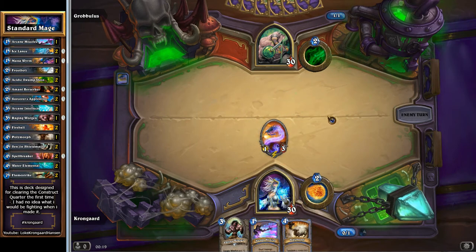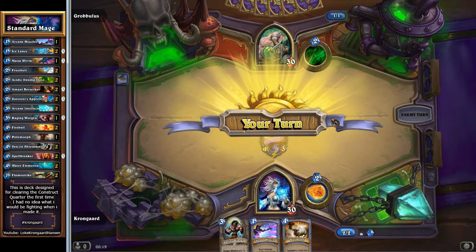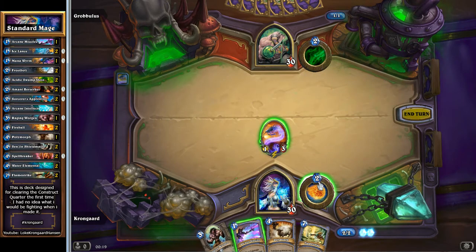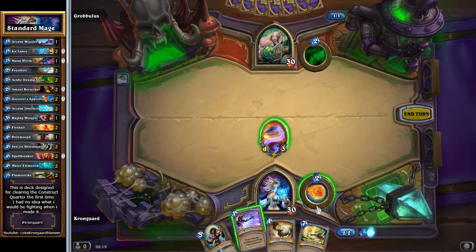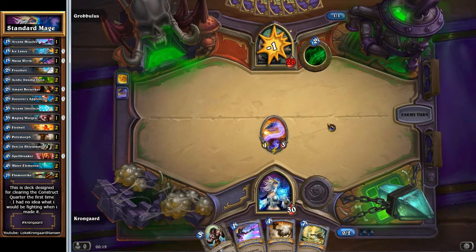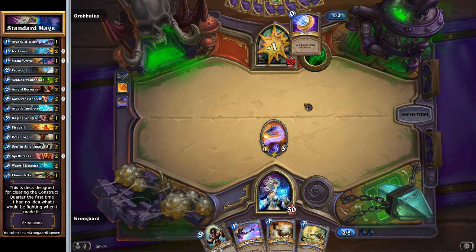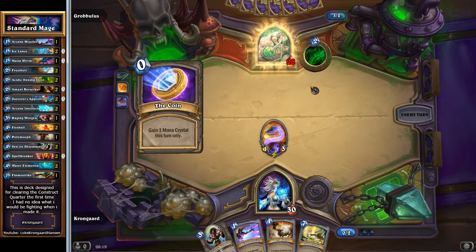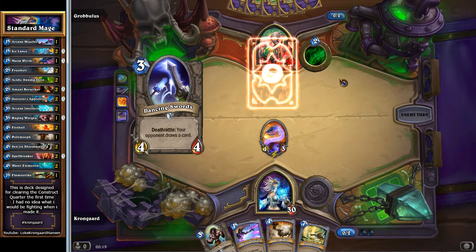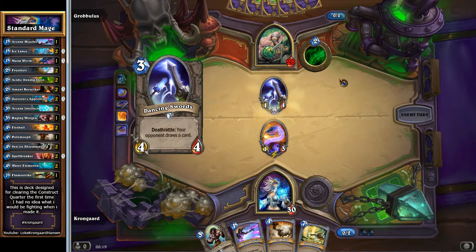Tag the Poly. So that's how it's gonna be then. Let's just go like this. Tag the Flamestrike. He probably has a high health minion since he's doing this area of effect start.